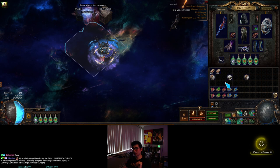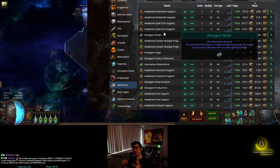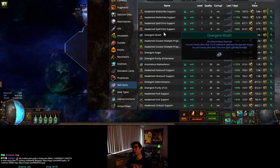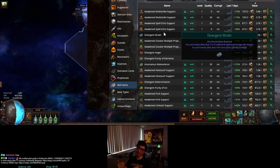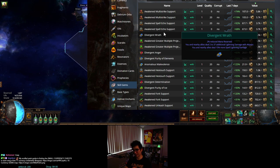To calculate expected return: take the chance of getting the good gem with the prime lens, then multiply the denominator by the cost of the prime lens. So if prime lenses are 70c and your chance is 1 in 11, it'll take on average 11 times 70c = 770c to get it. If 770c is less than the price you can sell it for on the trade site, you'll on average make money.